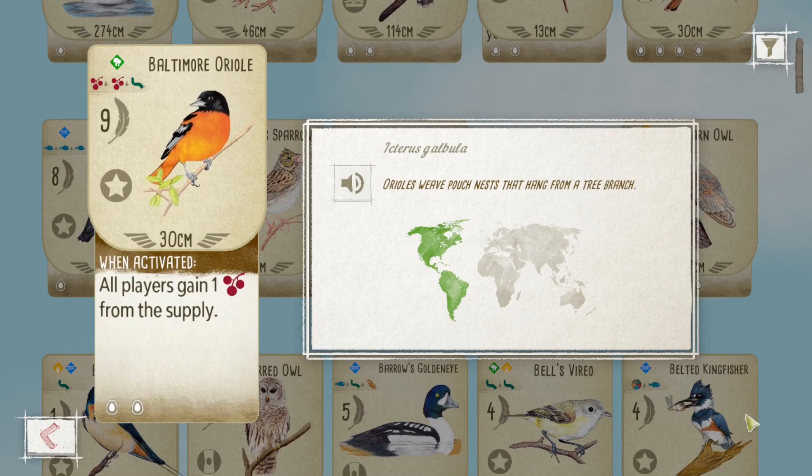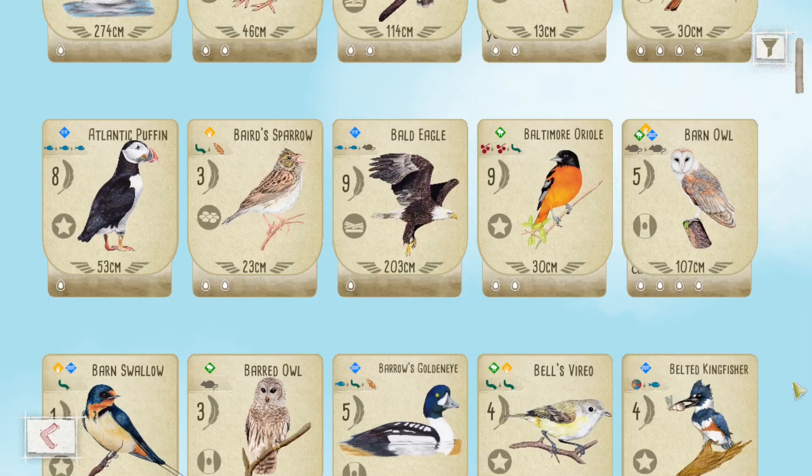You do kind of force yourself down a certain path when you're playing something like the Hermit Thrush, and it can be very difficult to utilize properly. Three food for seven points is even not that great of a return late game. Maybe if you can make use of that star nest that could be useful, but other than that, it's usually a pass for me. All right. So back to you, Flan — tell us one of your overrated birds.